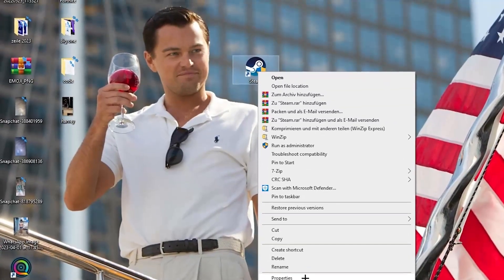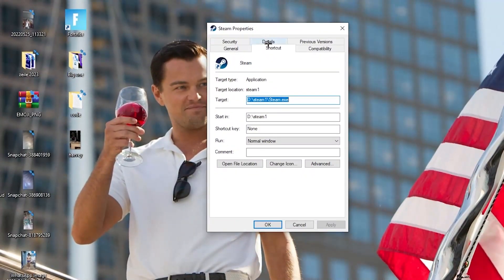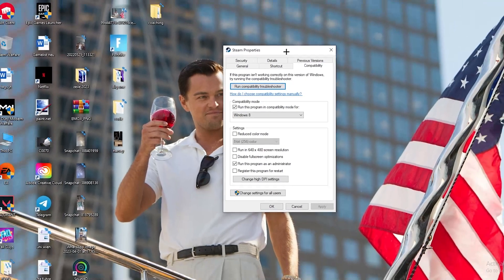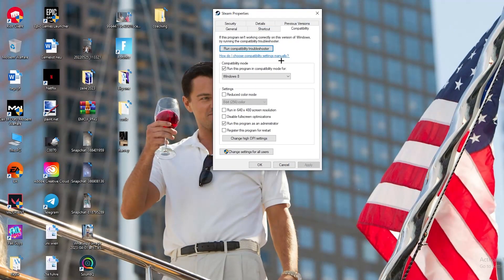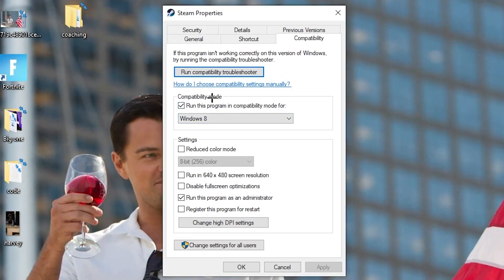If that doesn't work, take the launcher shortcut again, right-click it, and go down to 'Properties.' Left-click it so the tab pops up, then navigate to 'Compatibility' and click that. Now I want you to copy my settings — the first thing is to go to compatibility mode and enable 'Run this program in compatibility mode for'...